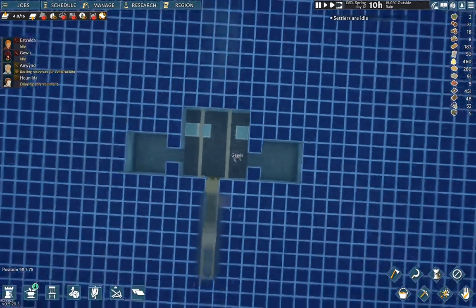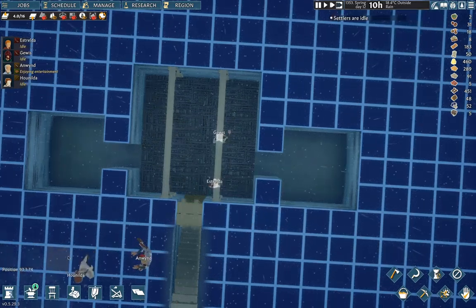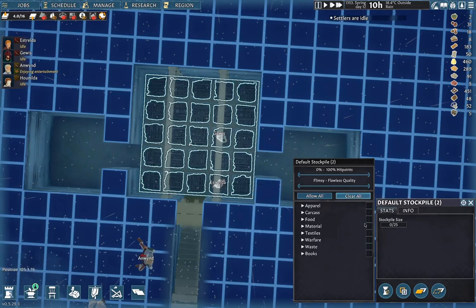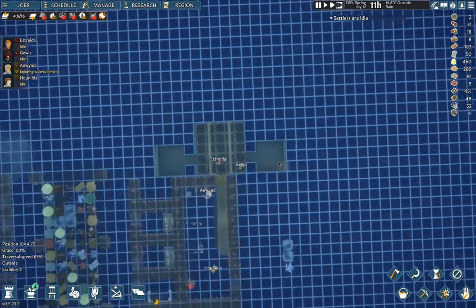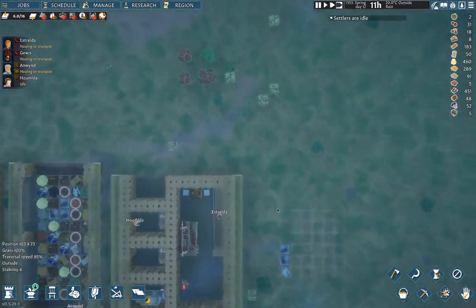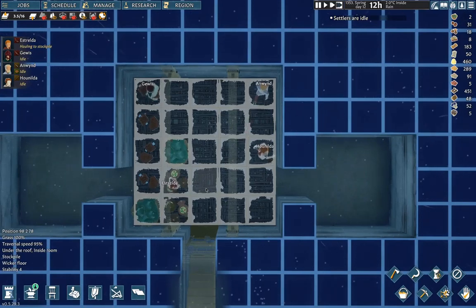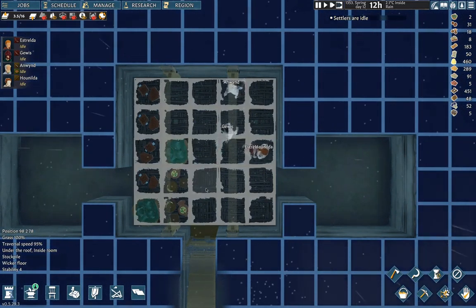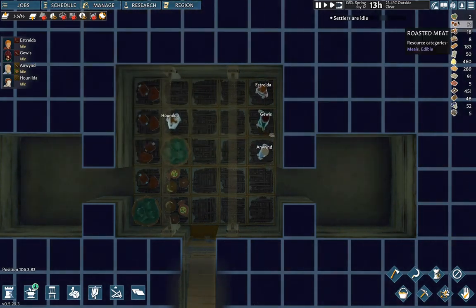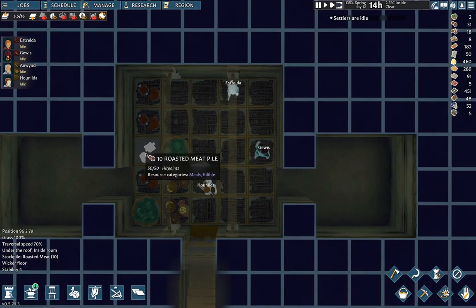Settlers are idle. Let's go in and put our stockpile in here — clear all and allow all foodstuffs in here, then go up and disallow food in the old storage. Our guys should scurry around and move all the foodstuff down. We now have 49 prepared meals stored here.